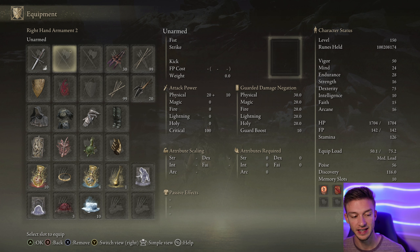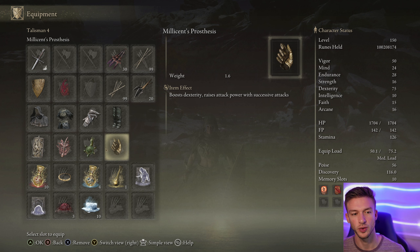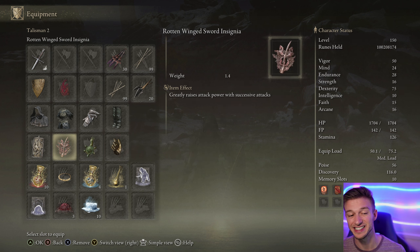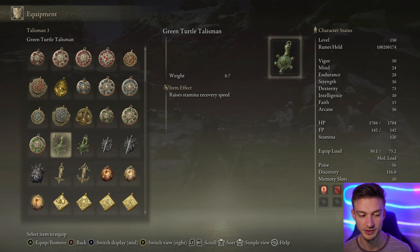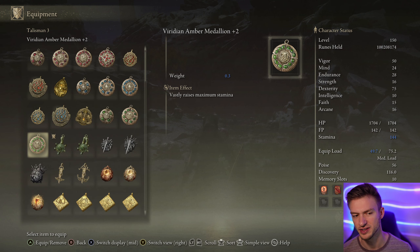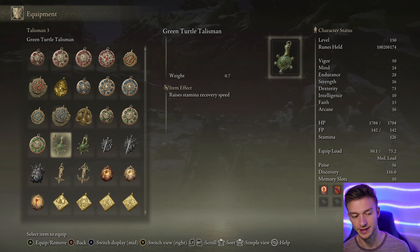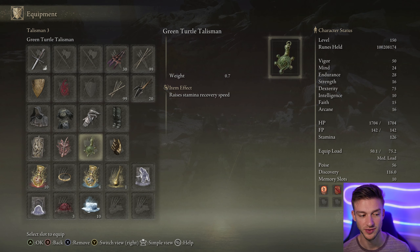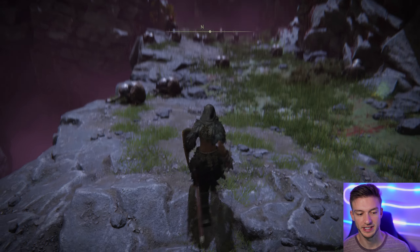I went with the brass shield and a keen S-Doc. For our talismans, since this weapon attacks so quickly, it's best to go with Millicent's Prosthesis and the Rotten Wing Sword Insignia. Also the green turtle talisman, because when you're blocking you do lose stamina, so it's good to have a bit more stamina — though you can also go with one of the green medallions. If you don't have any of these, go with one of the health medallions or whatever works best for your playstyle. I went with the great bird armor to boost our jump attacks.